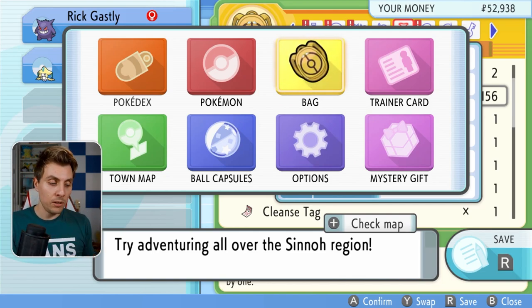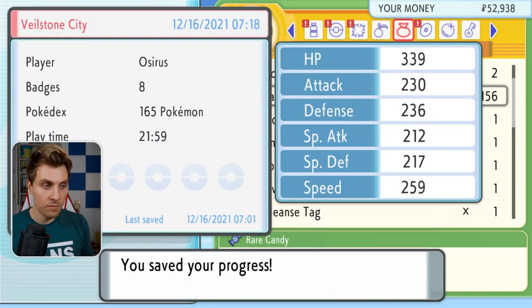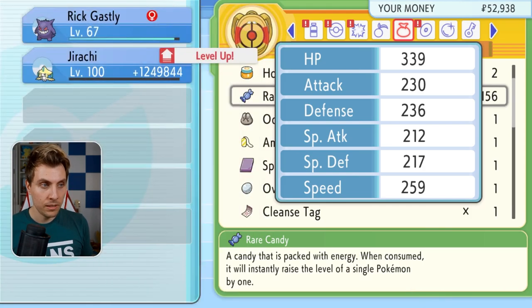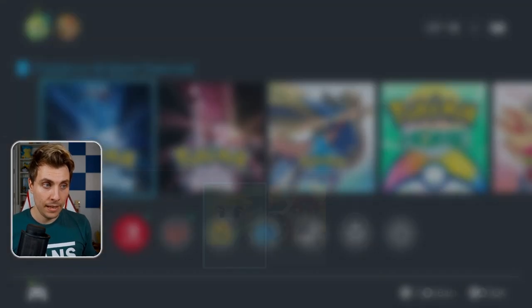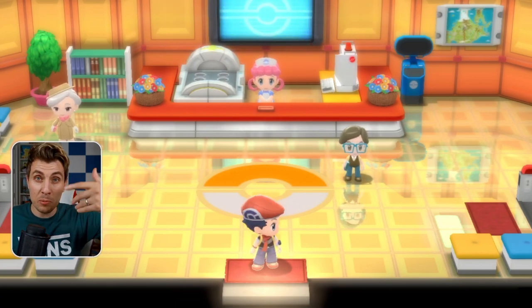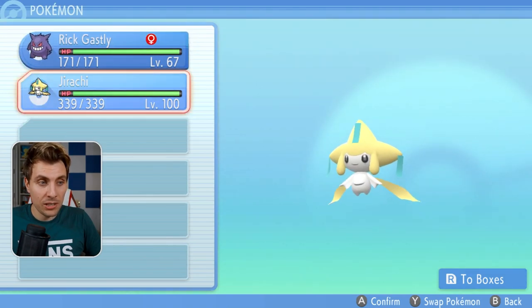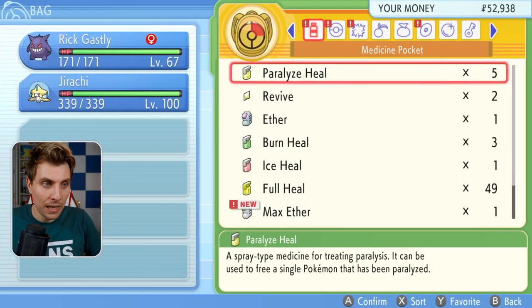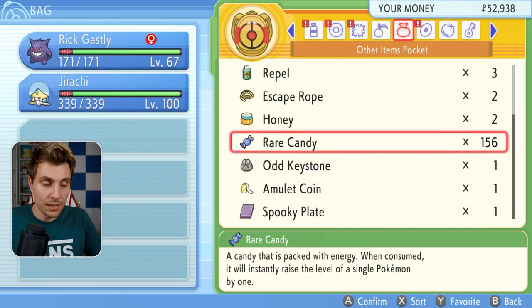On this screen, once you've brought the menu up, hit R and it will save the game. Go ahead and save. You can see Jirachi is level 100 and we still have 156 Rare Candies in the bag. At this point, because you've saved, hit your home menu, quit out, and then come back into the game. Once you're back in, you'll be in the Pokémon Center. Jirachi is level 100, and if you go into your bag, you'll still have 156 Rare Candies.